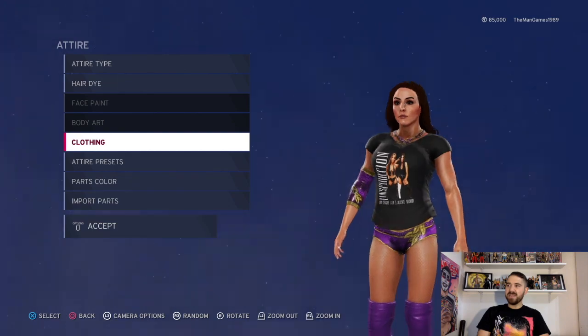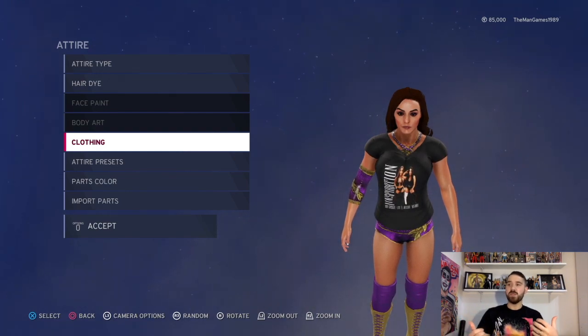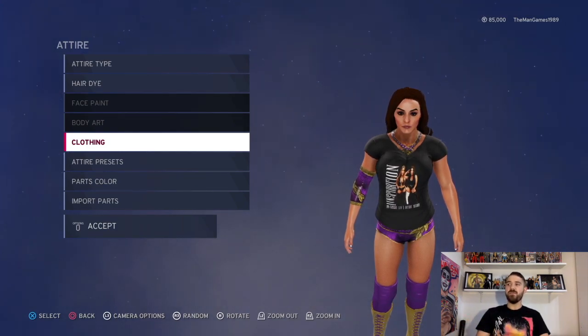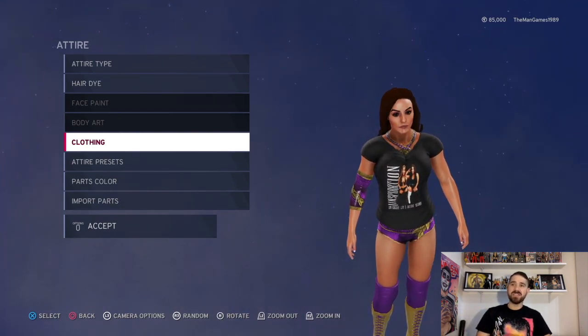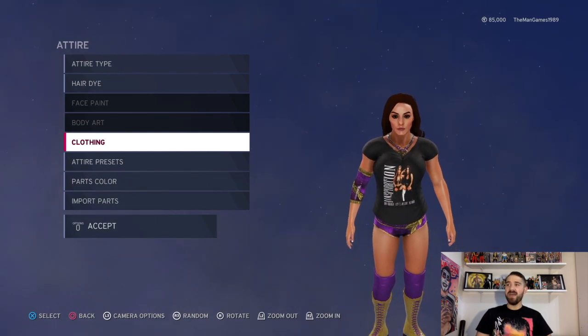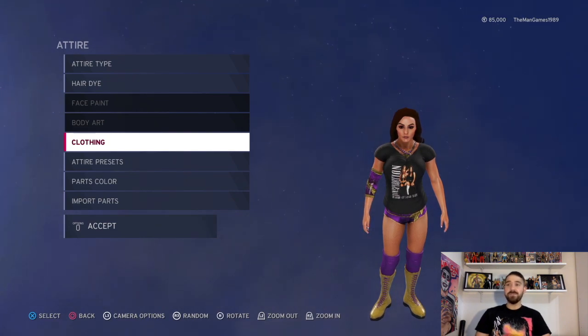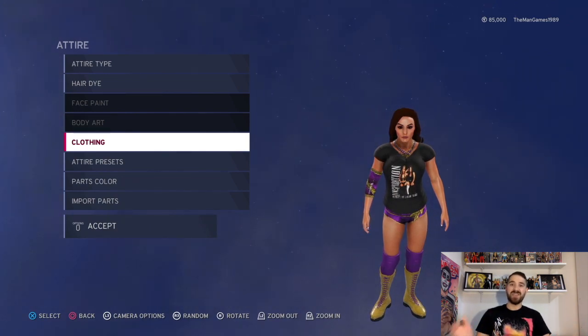And yeah, that is it — that is how to create these two attires of The Inspiration. This is just something I've created myself; obviously we don't know what they're going to debut in Impact Wrestling. It's just a bit of a fun bonus video going up on the channel this Saturday. I really love them as The Iiconics and I hope they can go to Impact Wrestling and do some great stuff as The Inspiration. Please let me know in the comments if you're excited to see them. Thank you for watching — click that like button, subscribe, turn on notifications, and I'll see you on the next video. Thank you for watching The Man Games today.